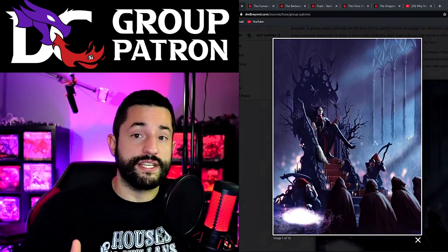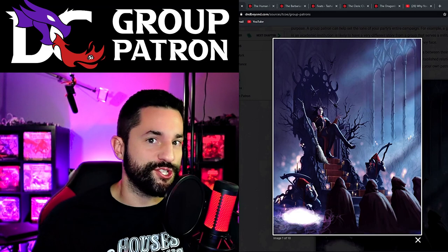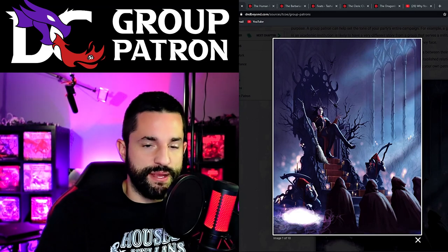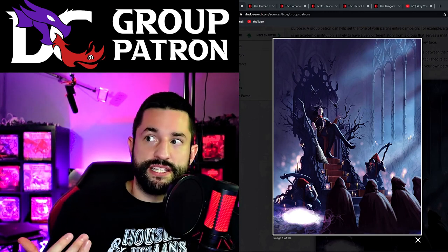You could have them start their own patron group at the very beginning, almost like entrepreneurs starting something from scratch, or it could kick in later in the campaign. My last idea - and I thought this was really cool and creepy - is a circus as a group patron. What would a circus group patron have in it? Let's run with this: in a session zero they say they want to join a circus and have that be the entire thing.